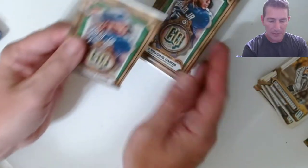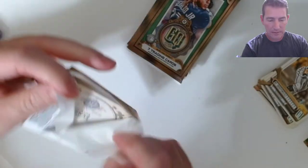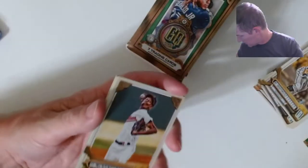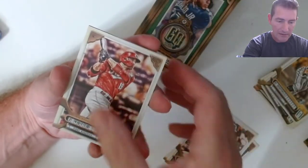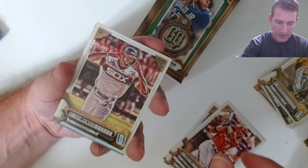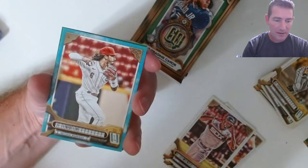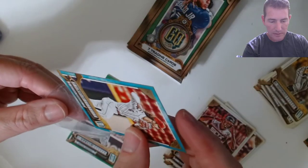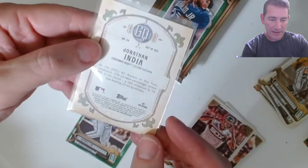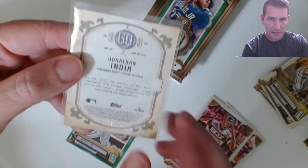Got a long card and a couple Wanders — one base and one of those inserts. McKenzie, White, Bottle, Jimenez — and we got a blue! There we go, numbered to 150. I got a blue out of the other video as well. There's your green.